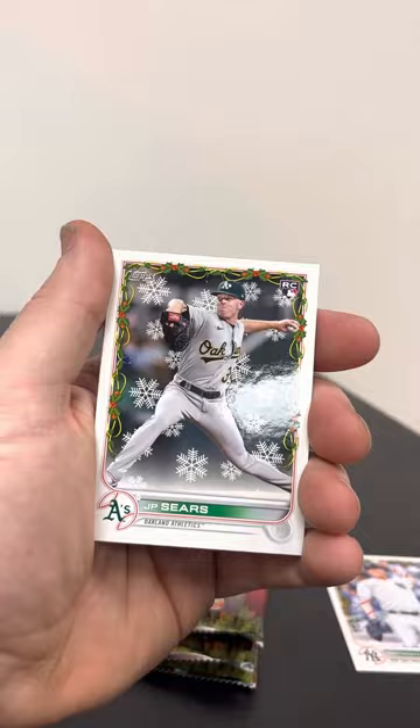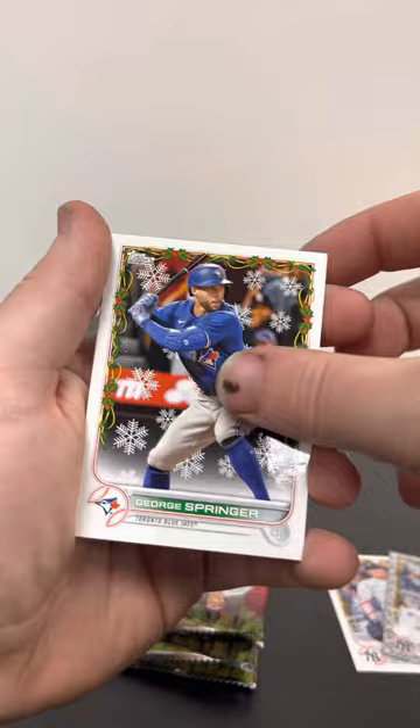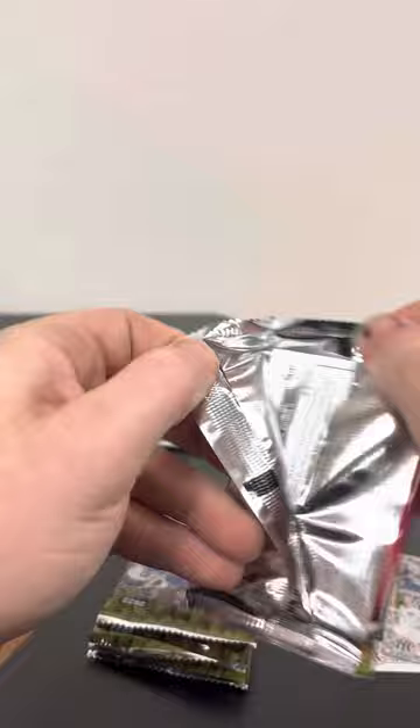My favorite product is probably Topps Triple Threads — I think it's just insanely cool stuff in there. Paul Goldschmidt, Duran, there's a Josh Donaldson parallel — another Yankee — George Springer, Miguel Cabrera, Diego Castillo, and a Byron Buxton. Tommy Romero rookie card.